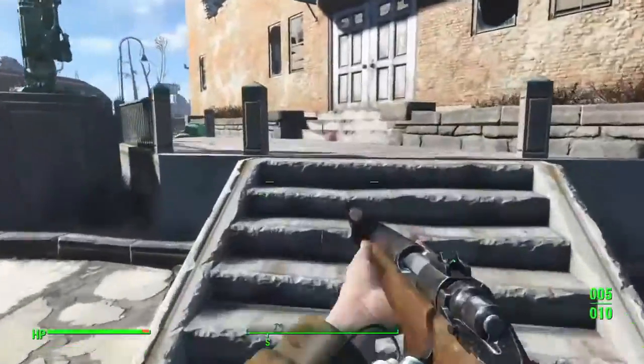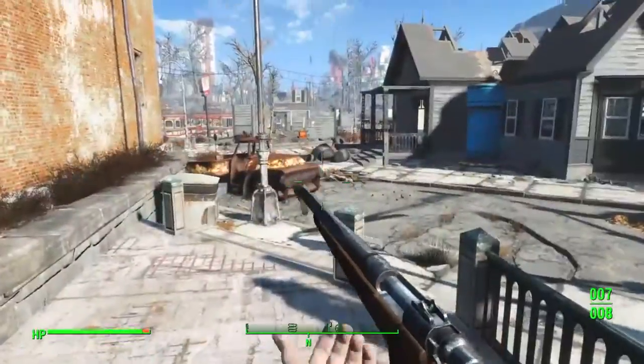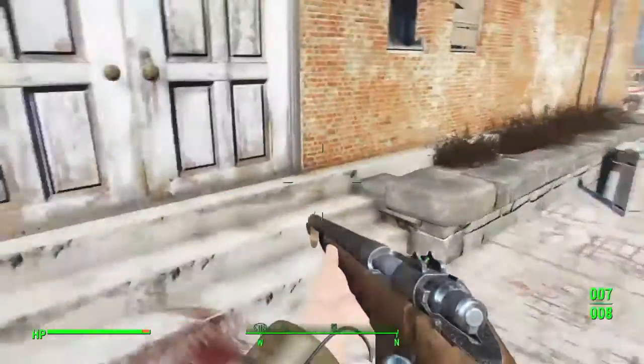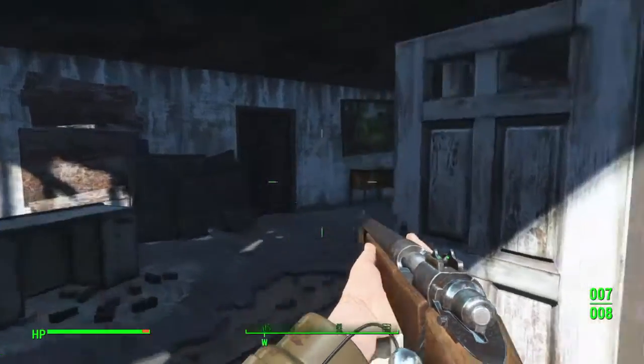You'll want to find the Town Hall in the center of town. There are a lot of feral ghouls here — you'll likely be mobbed by close to 10 or 15 at once, so bring a lot of ammo. Molotovs are also a good idea.